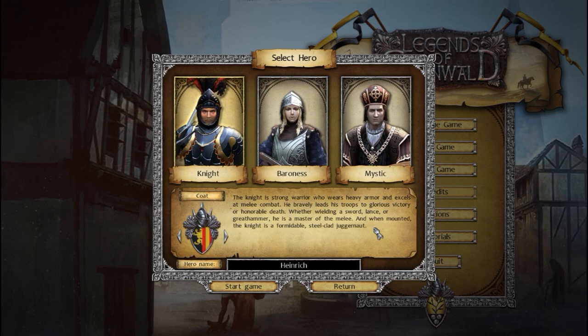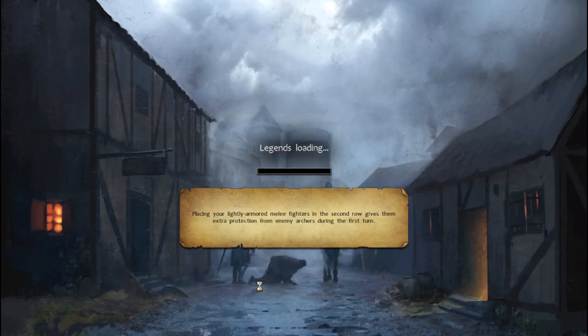This game is set in the Holy Roman Empire in the medieval days of the 15th century, but it has low fantasy elements. So there is some alchemy, magic, hedge magic, werewolves, and some monsters, but mostly it's just troops of peasants and archers and knights fighting other troops of peasants, archers, knights, mercenaries, and pikemen. We have a selection of coats of arms to choose from. We'll go with the knight and name him Heinrich — that's the default name, and also my grandfather's name, so it's fitting.